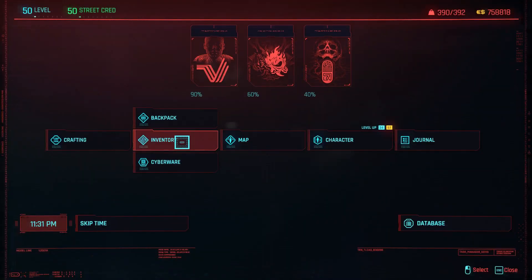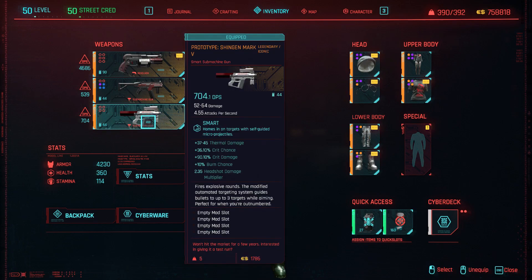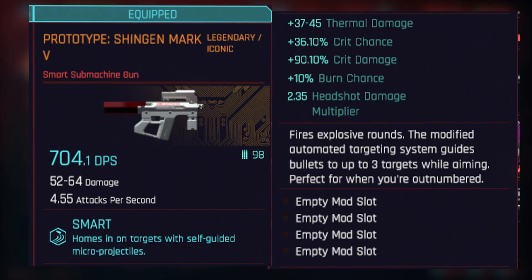Hello everybody. In this video I show you where you can get the Shingen, a prototype Shingen Mark 5. This is a special submachine gun — it's an iconic legendary submachine gun — and I'm going to show you why it's special and why I like it. Before we get to the gameplay and where you can get it, let's look at the stats.